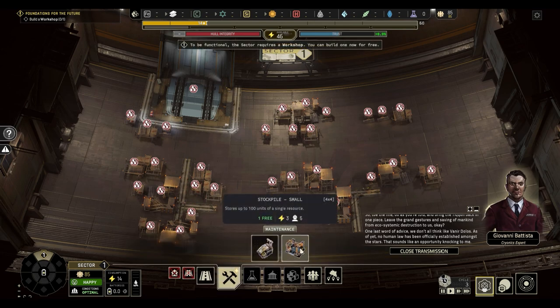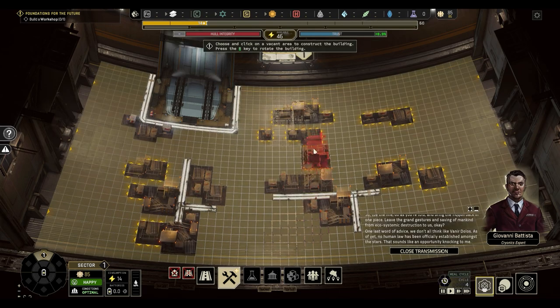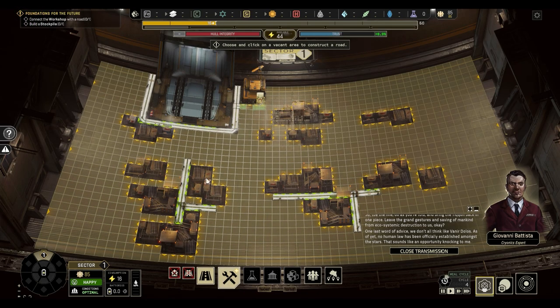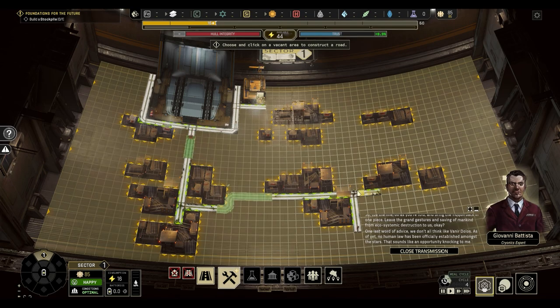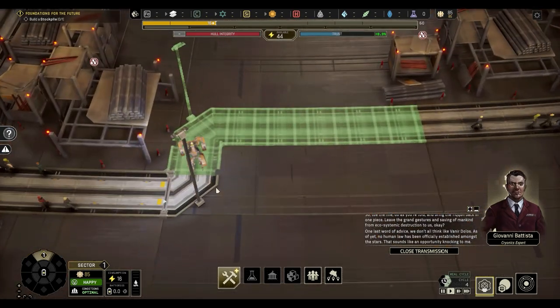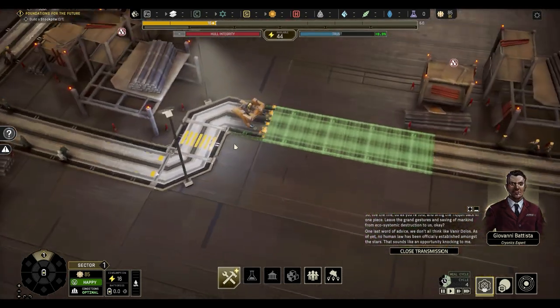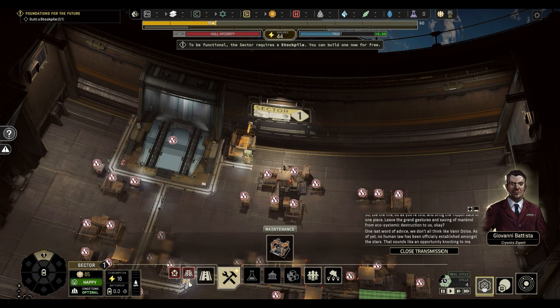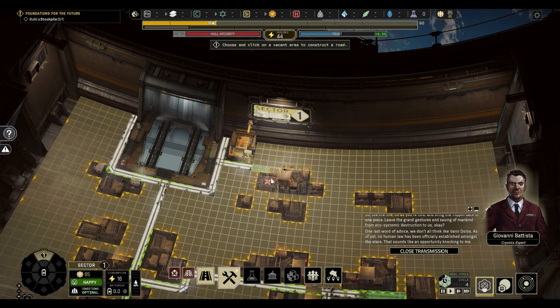Just inside here we've got our build menu. We've got a stockpile and we've got our constructor, or workshop rather. Both of them requiring two power, and these two buildings are free. So I'm just going to put them down first. I'm putting down my constructor and building a little bit of road. I need to connect all of these roads up together so we can eventually put all of this stuff away. All of this stuff is just temporary - I need to have roads connected so we can get all of this stuff put away. Roads don't actually cost any money to stick down, so we're not wasting any resources.